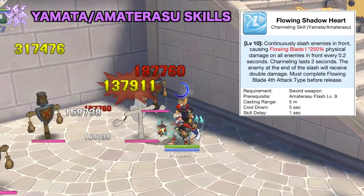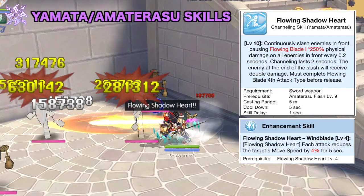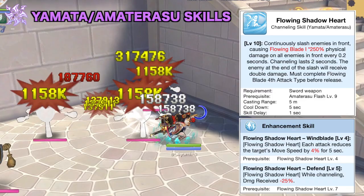Next we have the Flowing Shadow Heart skill which can only be cast after completing a cycle of Flowing Blade. It channels for 2 seconds wherein all enemies in the front are continuously hit every 0.2 seconds. Its damage is based on your Flowing Blade's first attack type and it can critically hit. Enemies at the tail end will receive double damage so it can be used to reach the backlines in GVG. Although it deals massive damage, you cannot move or cast other skills during the 2-second channeling period, so you'll be exposed to counter-attacks. Flowing Shadow Heart has two related enhancement skills: the first will reduce the target's movement speed, and the second will grant you damage reduction while the skill is channeling.